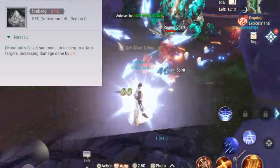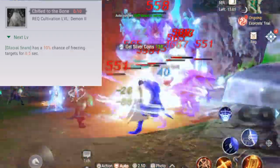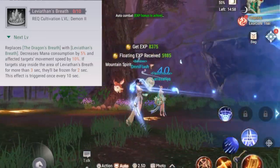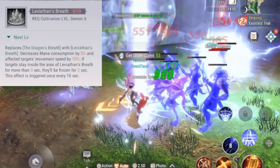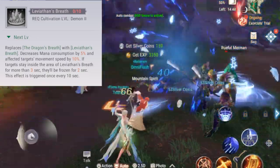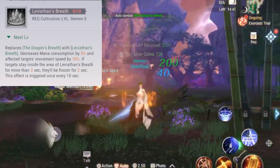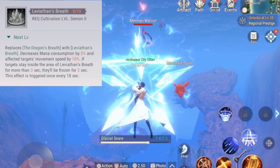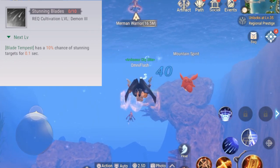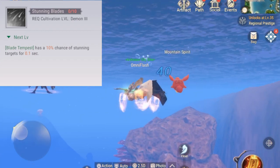Iceberg turns the mountain into a giant iceberg that destroys your enemies. Shield to the Bone turns Glacial Snare into a potential freeze effect on enemies. Leviathan's Breath turns Dragon's Breath into an ice Dragon's Breath — anyone caught within it has a chance of being frozen, and if they stay in for more than three seconds they will be frozen for two seconds. Stunning Blades gives your Blade Fury/Blade Tempest the ability to stun enemies, great for PvP.